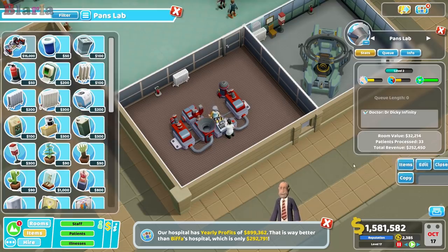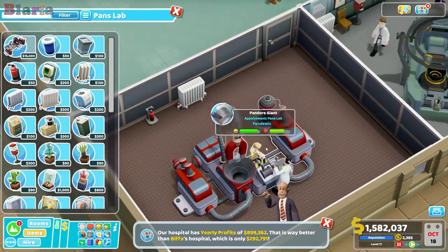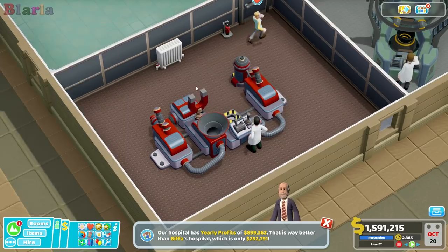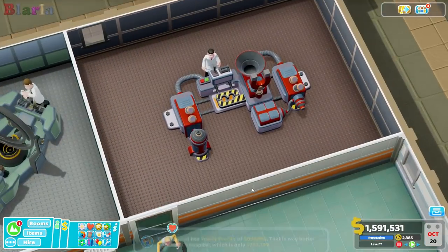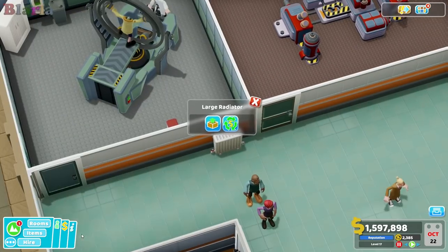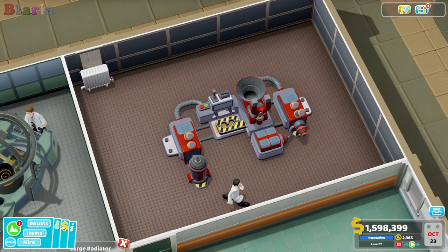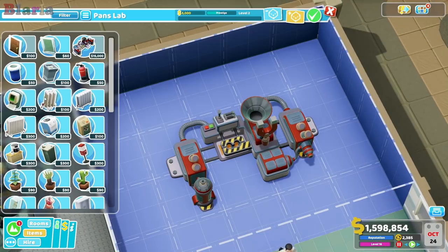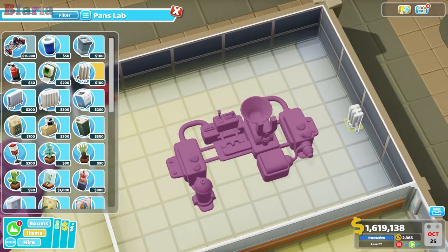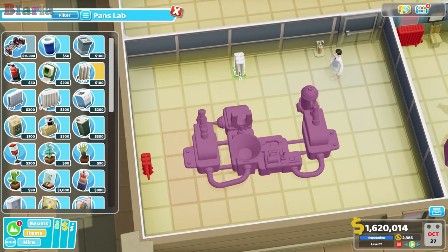We also seem to have some money issues, so what we could start doing is making them happy with their pay. Let's move the fire extinguisher to here, and we might move the large radiator over there too. It's a big room now so maybe we just pop in another radiator — that wouldn't hurt.